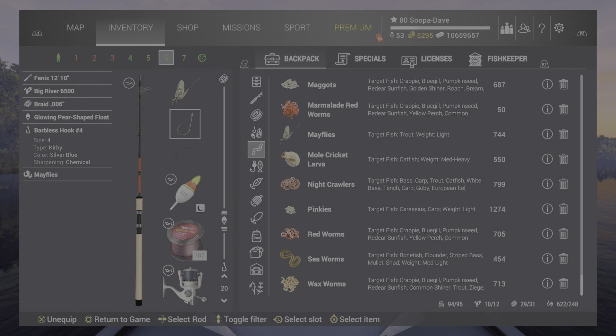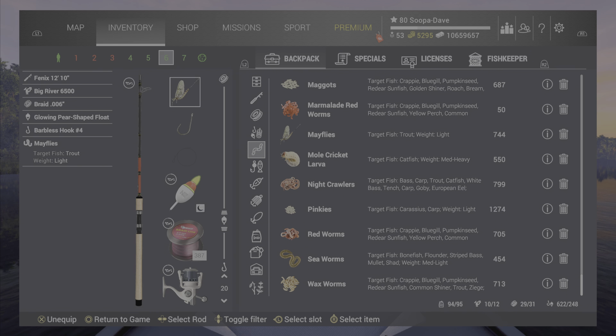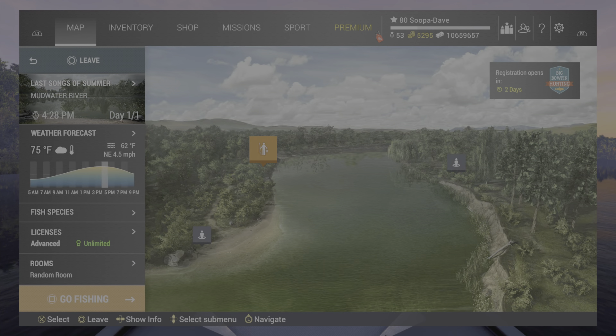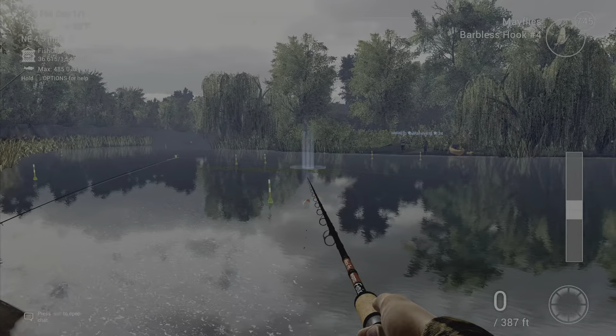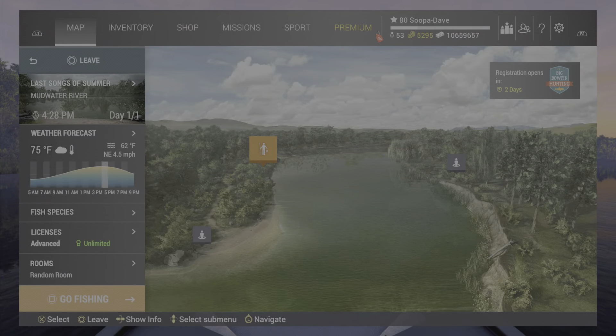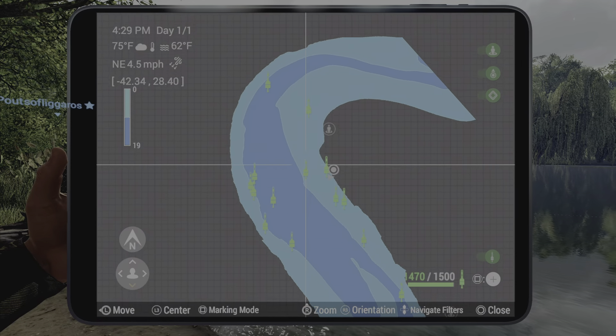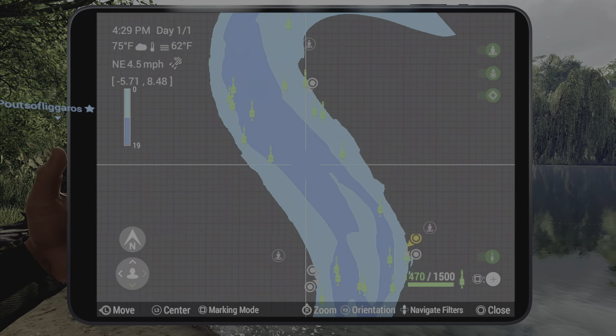You can use a number four to a number eight hook, 20 inches down — or 50 centimeters for our metric friends. I catch them at two spots here. I catch them a lot down on the back side of this lily pad right here on the top left spawn, and I will show you the mark for that.